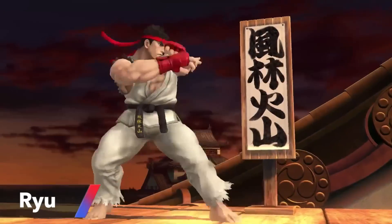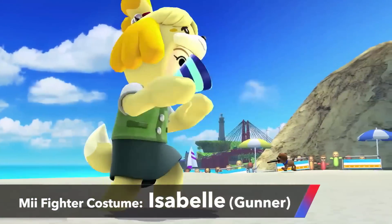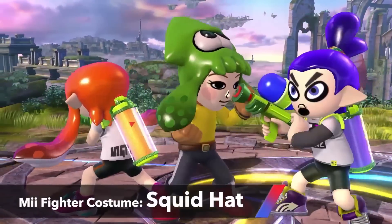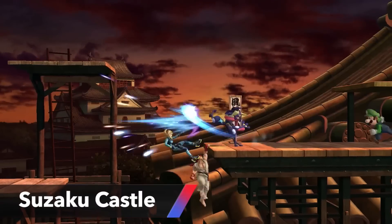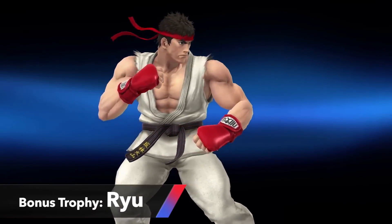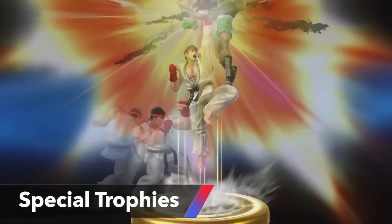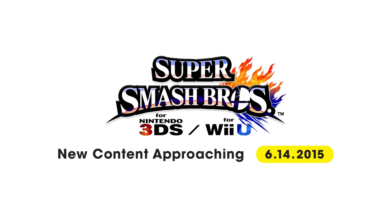Okay, let's review everything: Ryu, Roy, Lucas, Akira, Jackie, Isabel, Mega Man EXE, Zero, Inkling Boy and Inkling Girl, Squid Hat, Heihachi, Dream Land, the Miiverse Stage, Suzaku Castle, Omega Form Stages, the bonus trophies for Ryu, Ken, Roy, Lucas, and Splatoon. You can also get these special trophies by completing All-Star Mode. All of these are already available for you to download. Please check the in-game notifications or the official site for more details. That's all for this Super Smash Bros. New Content Approaching video presentation for June 14th.